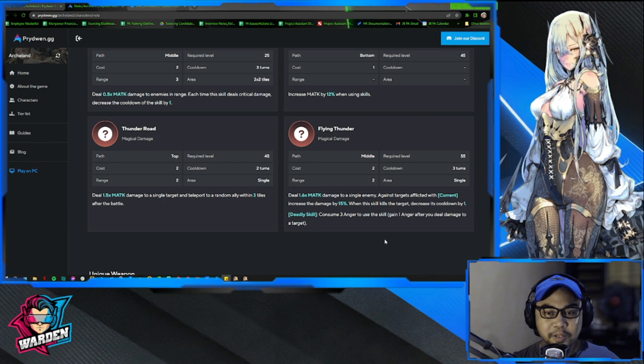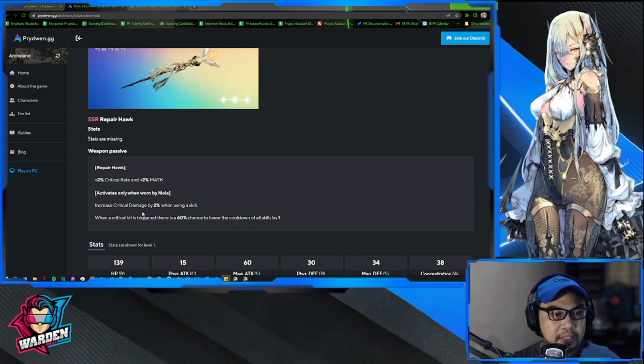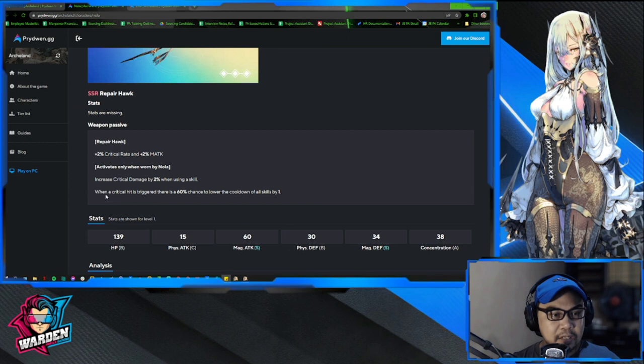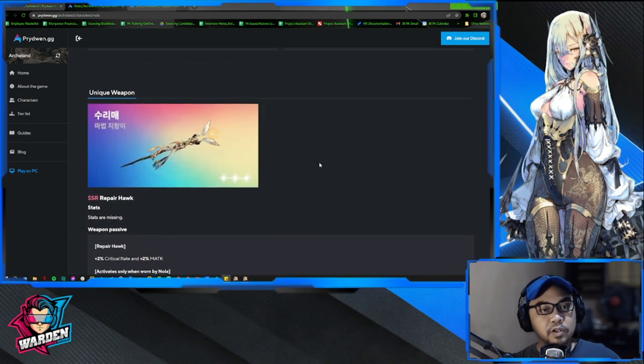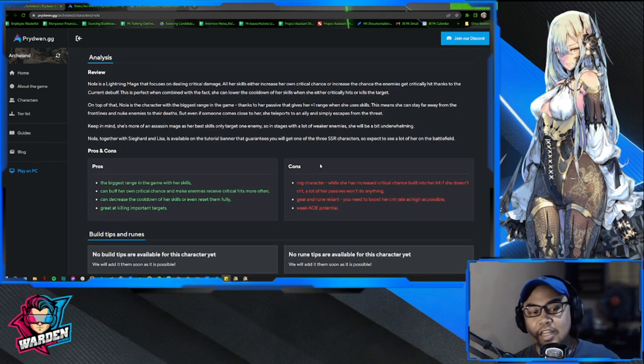The teleport being random is a concern — you might end up near an enemy, which is bad since mages are very squishy. Her exclusive weapon gives crit damage increased by two when using a skill, and when a critical hit is triggered there is a 60% chance to lower the cooldown of a skill by one. So she has the ability to lower or even fully reset the cooldown of her skills, which is great for a mage.